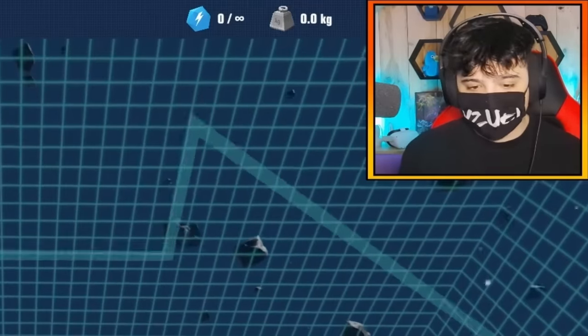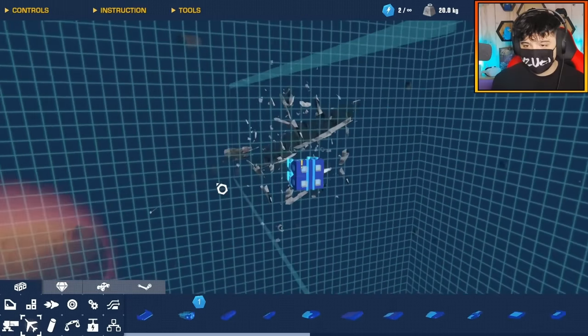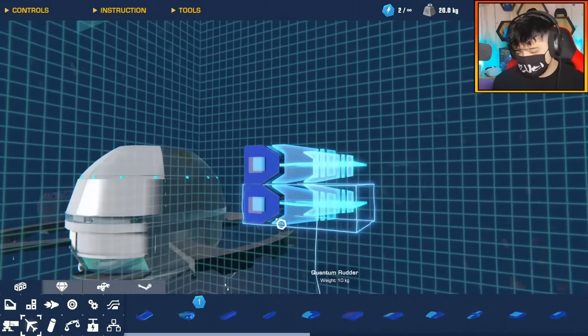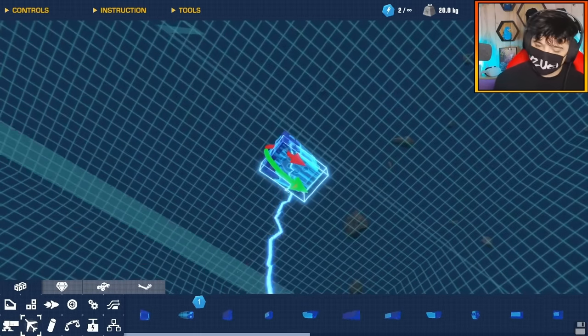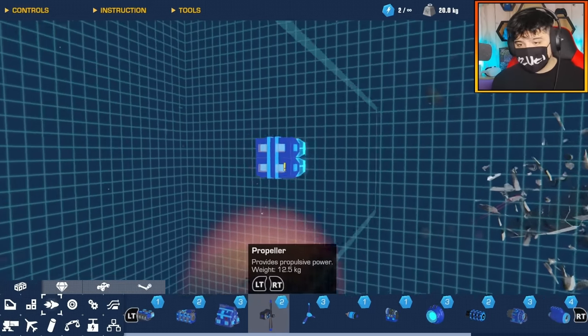To do that we're going to be using the brand new quantum rudders, which kind of act like vertical stabilizers in space — they're going to keep the rocket or missile going forward. I'm not sure if I want to build it like a two-by-one size or a two-by-four. Maybe a two-by-four. All right, let's get building our rockets.